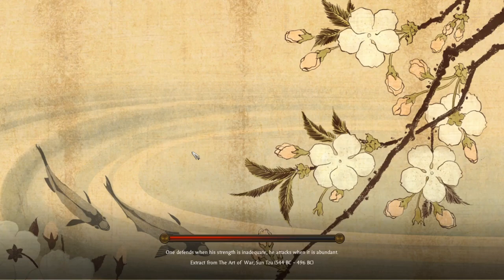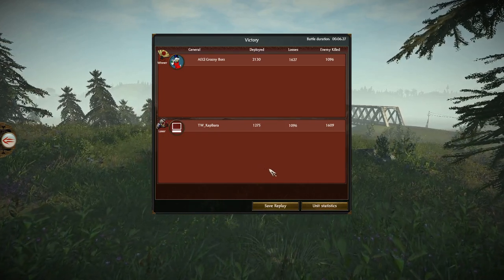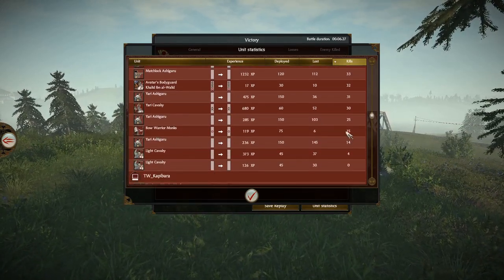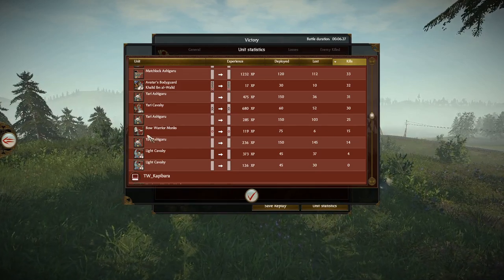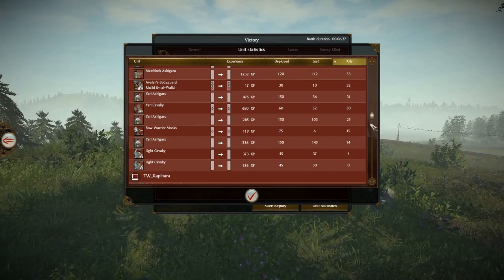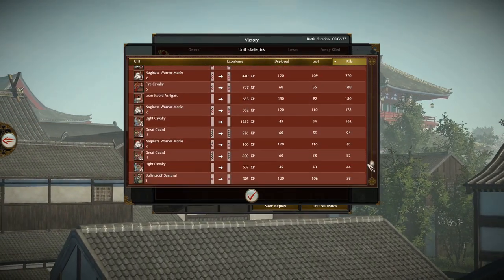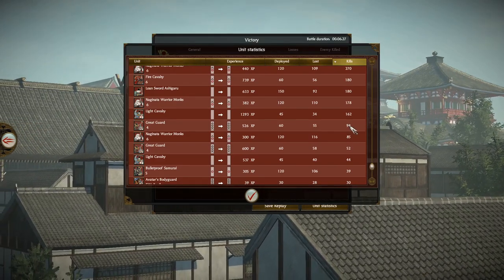In a couple situations with some better calf micro I think Capybara would win this game, because although there's this Bow Warrior Monk left in the end, the bow didn't do all that much. So efficiency wise there were some mistakes made by Grozny as well which could have been exploited. But it was a very interesting game and a very good best of three.